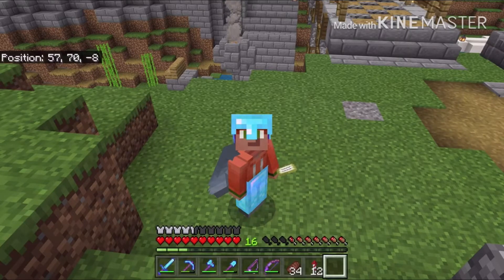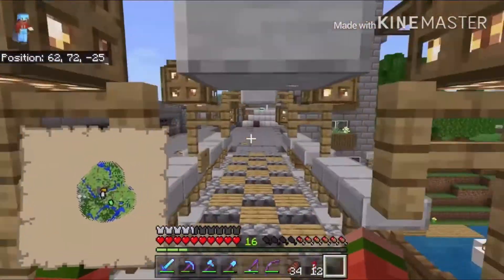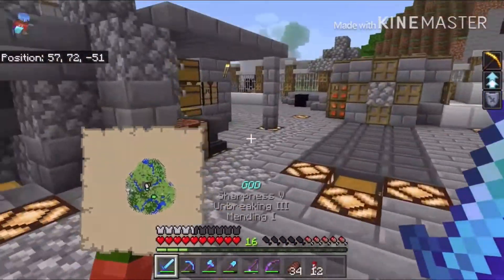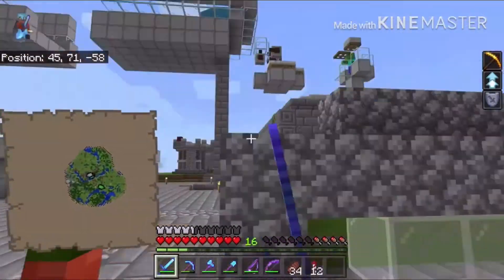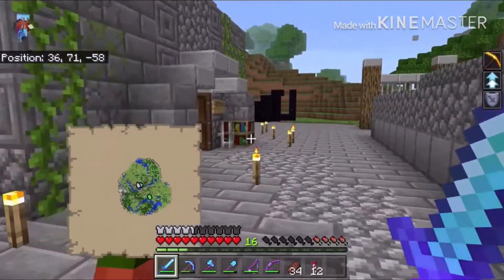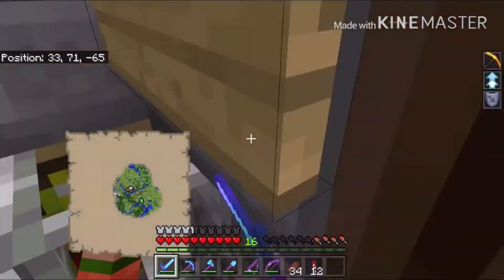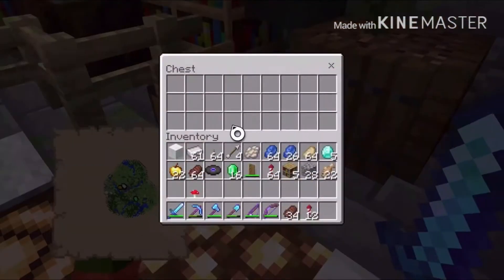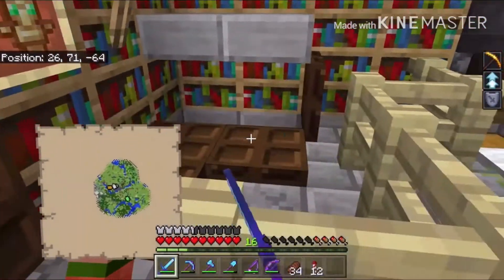I don't know what Chaz is doing right now, but I know Croy is making a castle and he's almost done with it. We did a little bit of stuff off camera — unfortunately the video file got corrupted. I recorded everything getting the zombie villagers cured with the splash potions and the golden apples, but it just didn't work out.